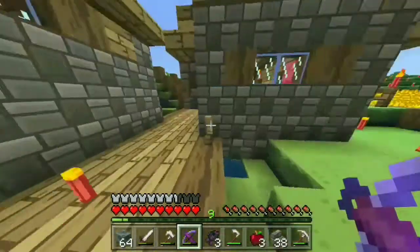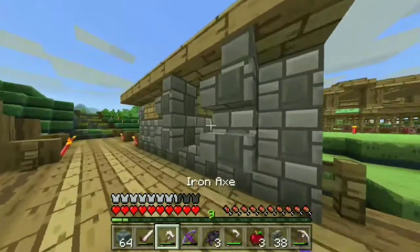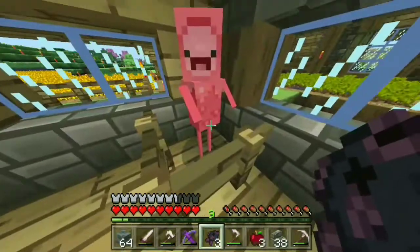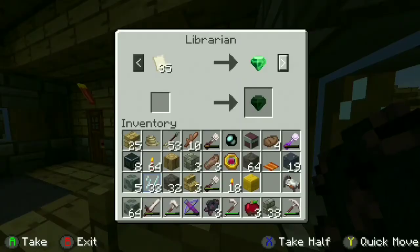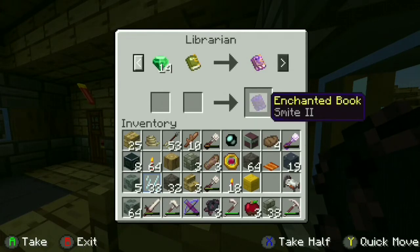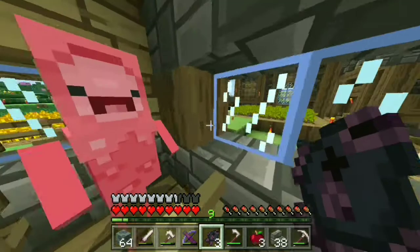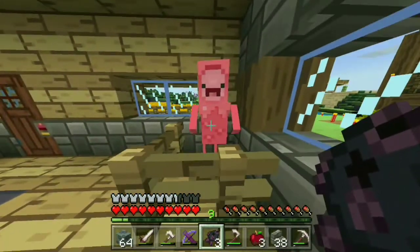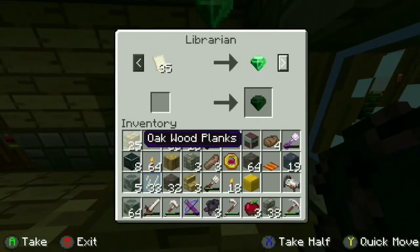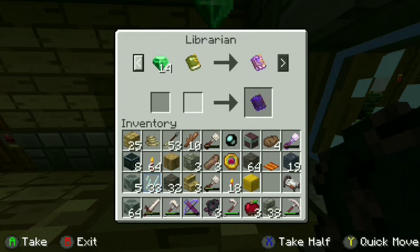I caught a villager, and this is what villagers look like with this texture pack — they look so cute! He's a librarian, so maybe I could get a mending book. Just maybe — I doubt it, but maybe.